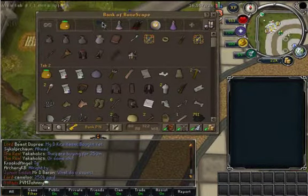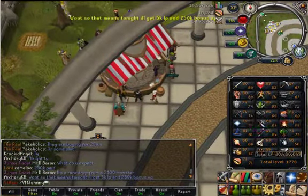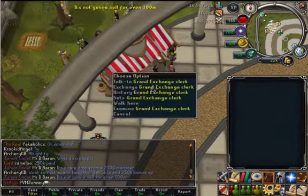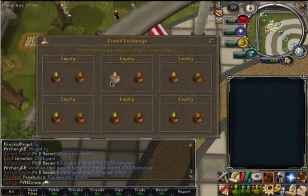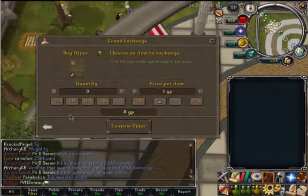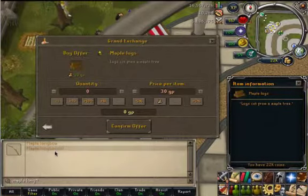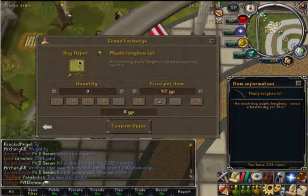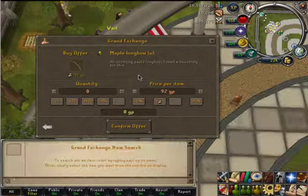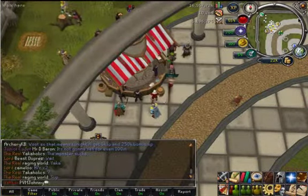Hey, I have an idea actually. Me being so close to a fletching level - 288k off 85 - I could buy some maple logs and make them into maple longbows for profit. It turns 30 coins into 92 coins, that's triple the money. But I would only be turning 22k into 66k, so I think I'm going to just do a different way of making money.